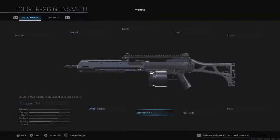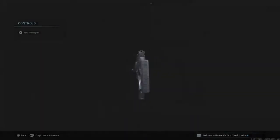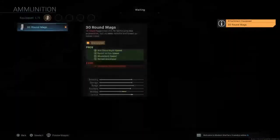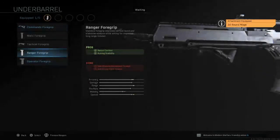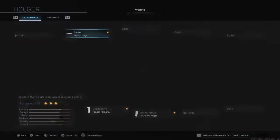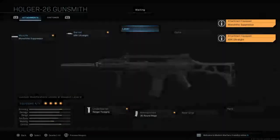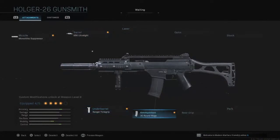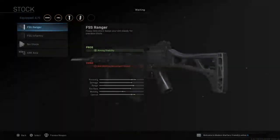Then the Holger-26 — this thing is pretty good, not gonna lie. The ammo capacity is very big, but I prefer the 30-round mag for speed. Monolithic Suppressor, XRK Ultralight, Ranger Foregrip, 30-round mag.